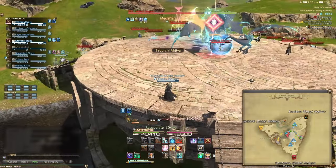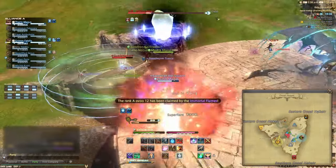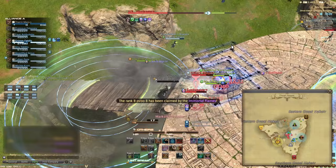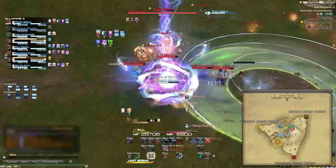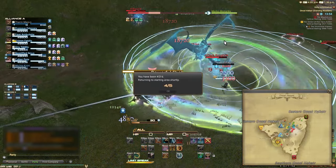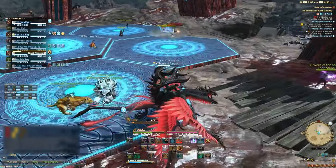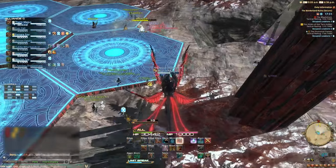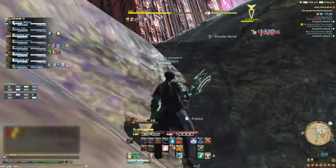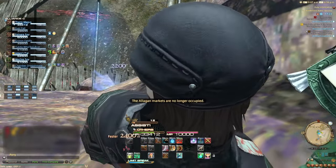That's the basics of Frontline. One last word of wisdom — don't take Frontline too seriously. Generally speaking, you're only going to win about a third of your matches because there are three teams competing, and the chaotic nature of 72 people fighting means you're going to explode at times, or be stunned for ages. Go in and have your own fun — try to do the most damage as Summoner, see how many chain assassinates you can get as Ninja, or if it's Borderlands, try to knock people off the tower as Machinist. Do what you want, because if you don't, you're not going to enjoy it.